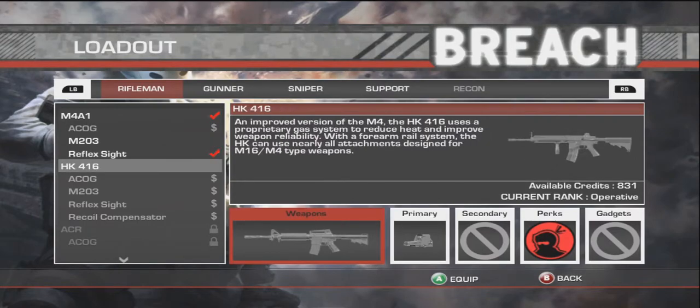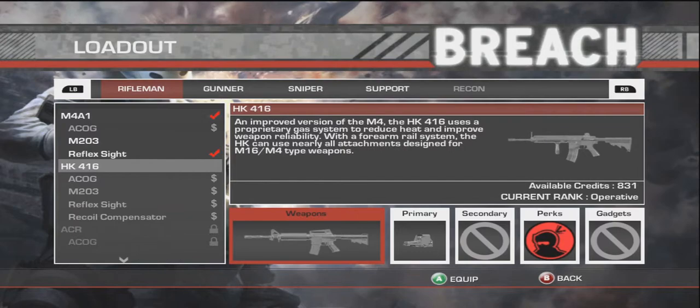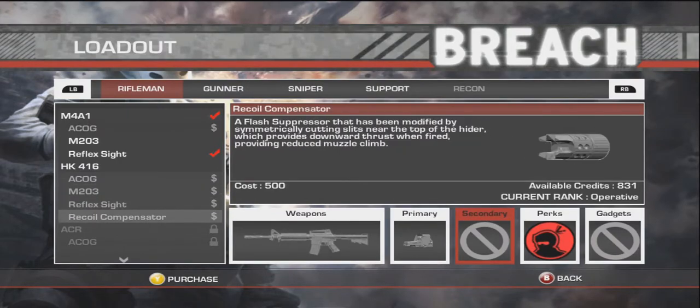And then the HK, which is the same thing as Modern Warfare 2, but they named it M4 — and it's not really an M4. Then ACOG, M203, reflex, and then recoil compensator, which cuts down the slits at the top of the hider. Which provides downward thrust, reducing muzzle climb — meaning you shoot your gun and it does not go flying up in the air.